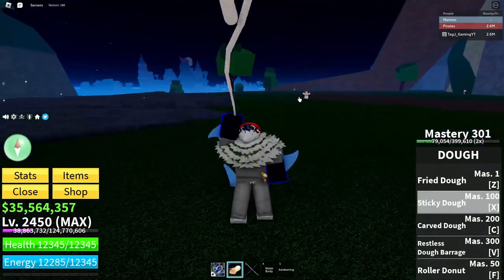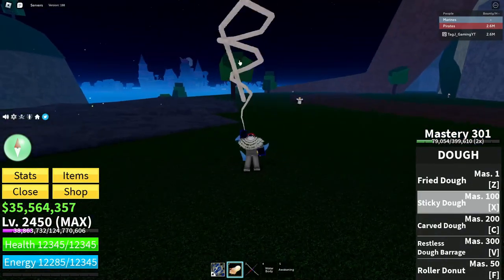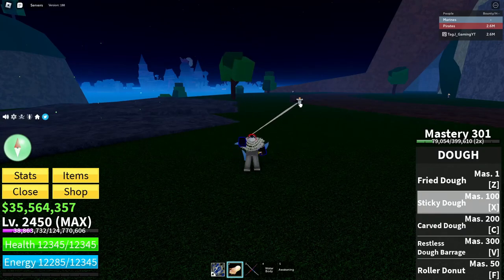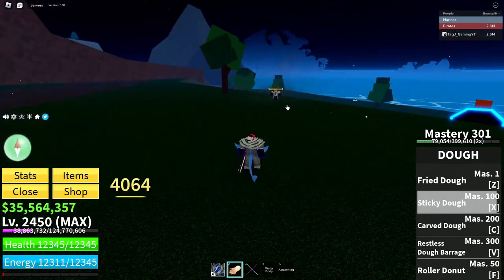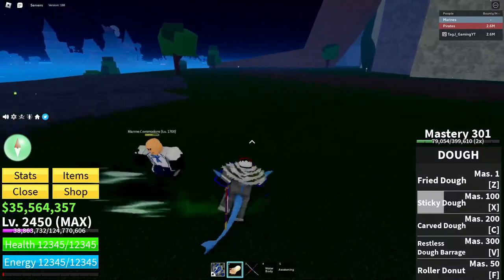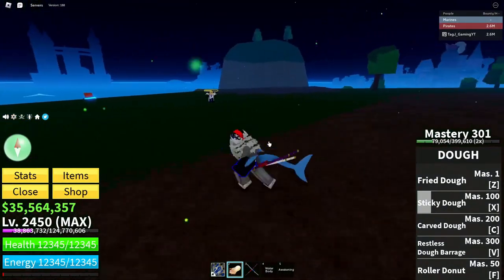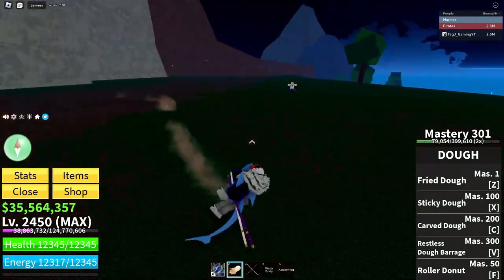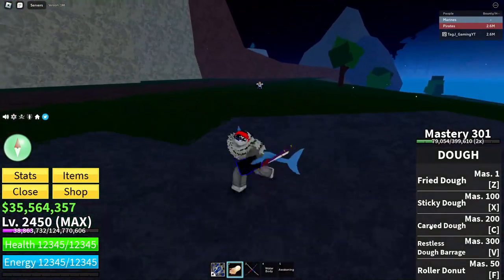Next we've got Sticky Dough — hoping for this one to be good. It does that string effect, so you can warp them. It will launch them doing 4064 damage. That's pretty neat for some damage and you could probably do some nice combos like I said. Now we've got Carved Dough.